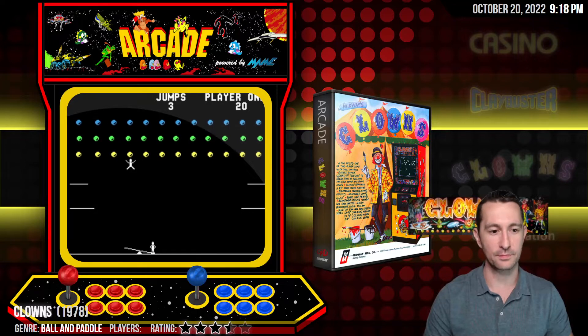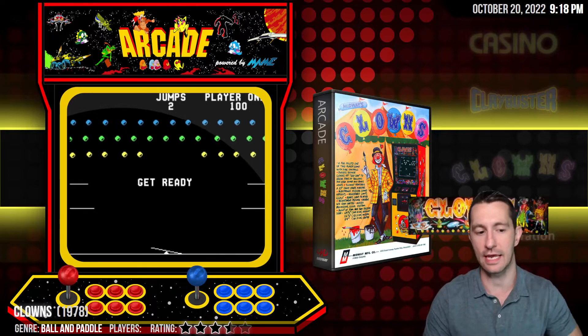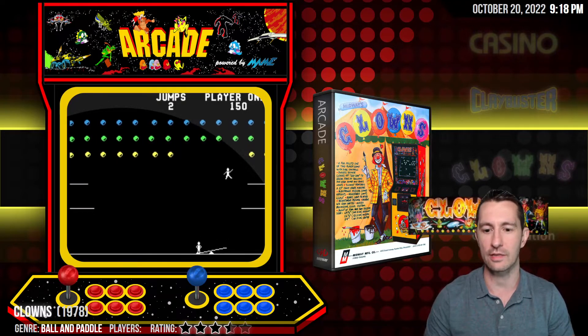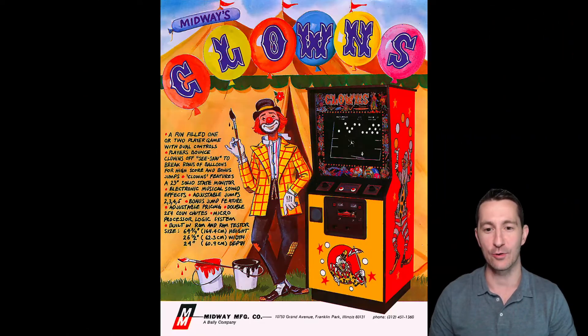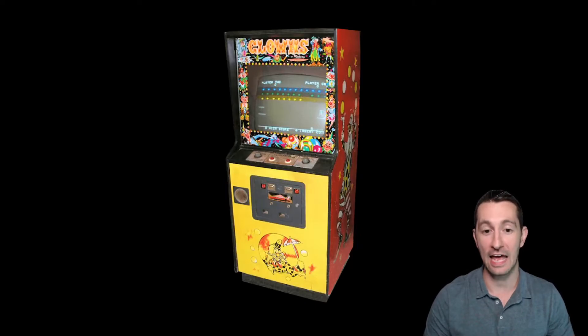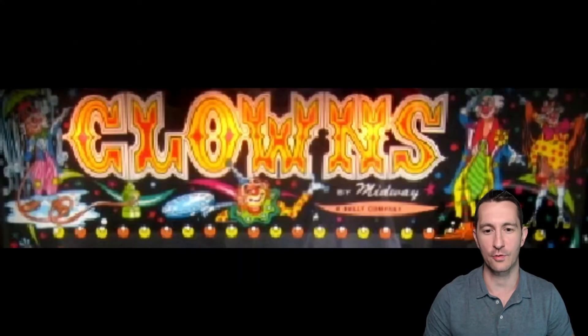Moving on to our next game — this is Clowns in the arcades. We are right at the cusp of the golden age of arcades — not quite there yet. I'd say '79, '80 is when we get to the golden age, so we're still going to get some weird arcade games. This is similar to one we've seen called Circus, and this is Midway releasing their version called Clowns. It's a fun-filled game for one or two players with dual controls and a built-in ROM and RAM tester. The control panel looks like all we're doing is a paddle to move left and right — very simple controls. The game is programmed only in black and white.